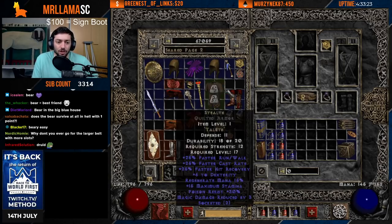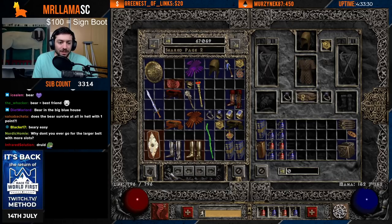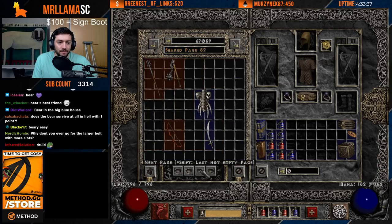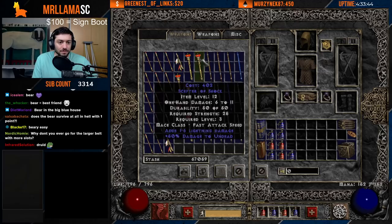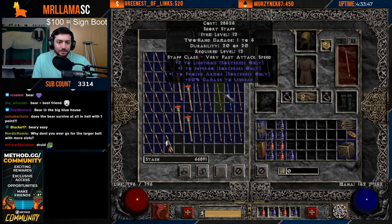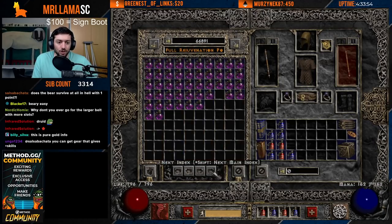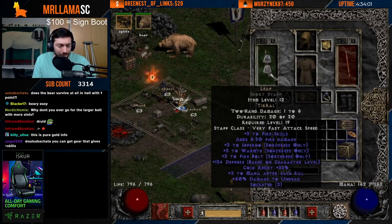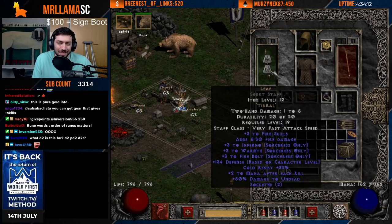Now looking at gear — what are we going to look for early on? We'll start with the basics: Stealth, which is Tal-Eth; Nadir; and a Leaf as well. You get a 2-open-socket Staff from Act 1 Akara for 168 gold, then get the runes Tir and Ral from the Countess and make a Leaf. This is plus 3 to Fire Skills — so your skills show as 4, 4, 4. You're actually getting the boost from the Staff. It's such a good runeword.